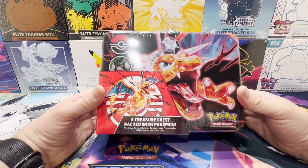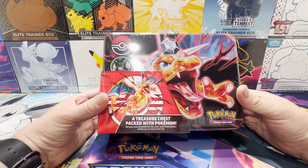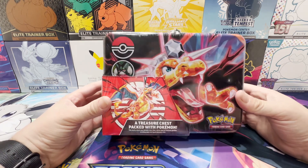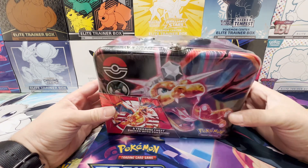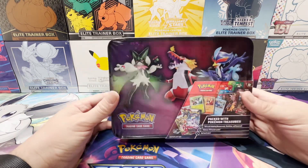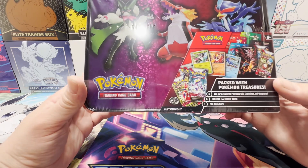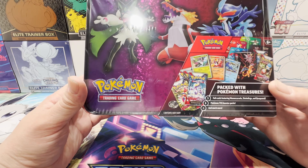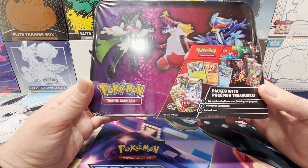What's going on everyone! Today we're opening up the latest Charizard Treasure Chest from the Pokemon Center, which looks phenomenal — love the artwork there. Inside this Treasure Chest comes with foil cards, Pokemon TCG booster packs — six of them — and much more.